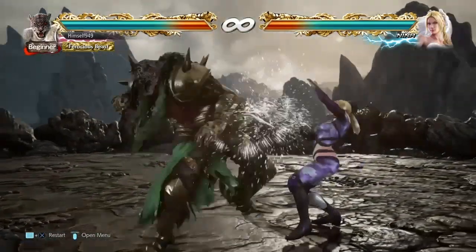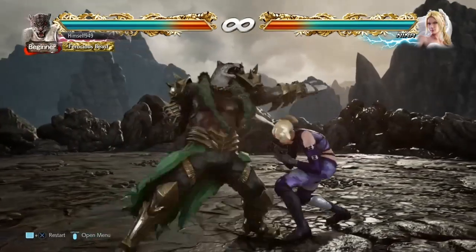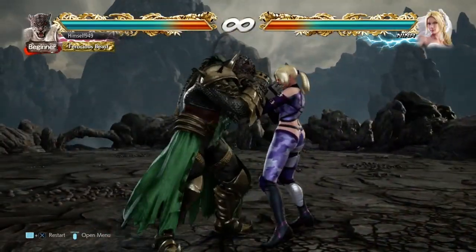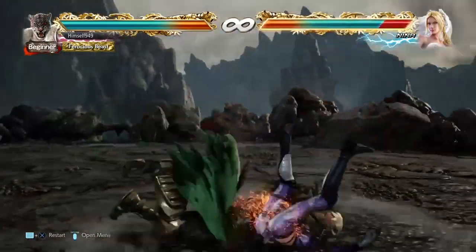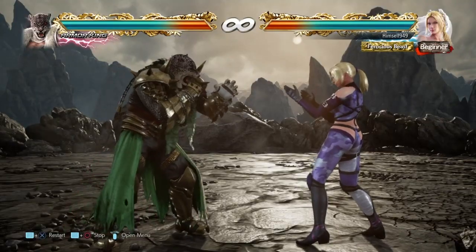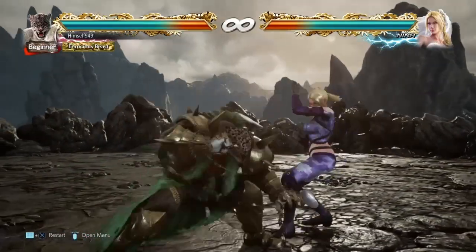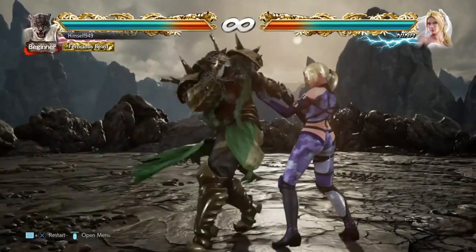Obviously to beat this they have some options. One of them is low jab — this will go under the needle and beat us out. Another is sidestep right. Despite the move being a left punch, it doesn't track in this direction. However, we have our own moves to cover that. One of them is Spear Tackle. This comes out in 14 frames and it tracks to the right. It also beats low jabs, so that option is closed as well. The only thing they can do is sidestep left or block, but if that happens you end up on the floor, so it's not that bad.